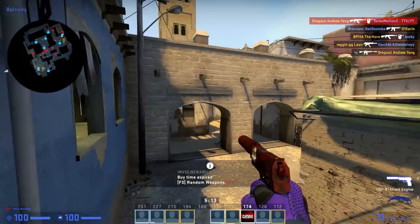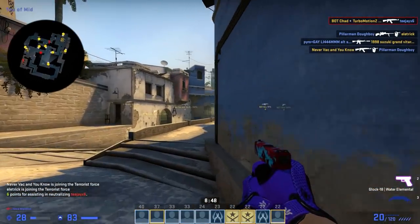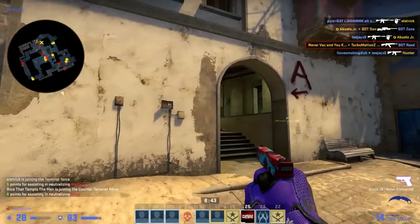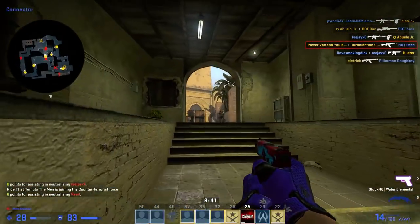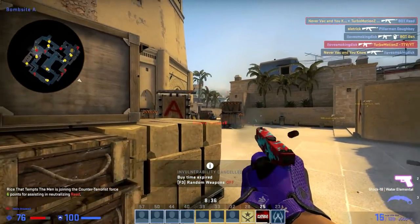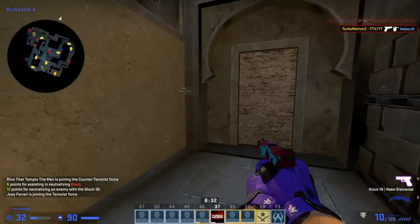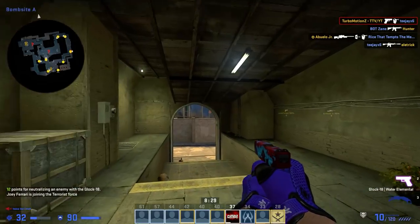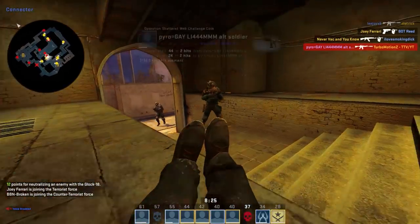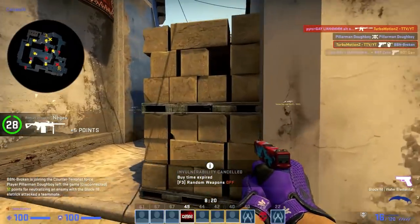Next up we have the Glock 18 Water Elemental, and there's not really too much to say about it other than the fact that ever since it came out, it's been a classic Glock and it's always been one of my favorites. I think it's like the second best Glock behind the Fade, just because it came out in the Breakout collection and it's been such a popular skin since. It's basically reddish pink with some blue water on it, and I think red and blue definitely contrast really well together. When I think of CSGO, I think of the Glock Water Elemental.